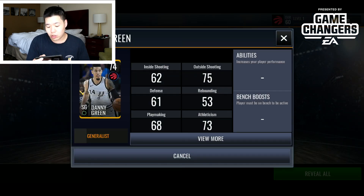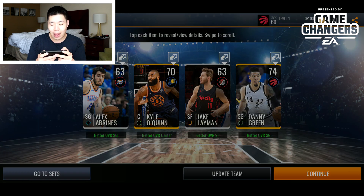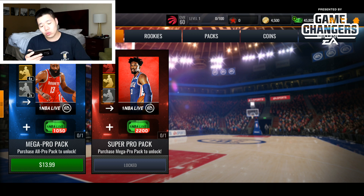We got two silver players: Danny Green from the Raptors with some good three-point stats — 72 three-point, not bad for a shooting guard — and Calo Quinn, a center who doesn't have the best stats. We also got some gold players and 500 more cash.